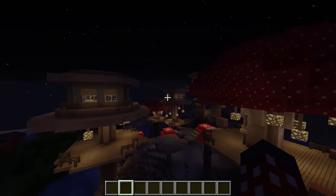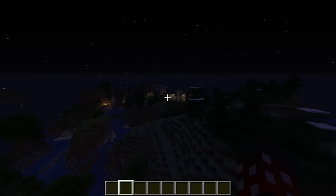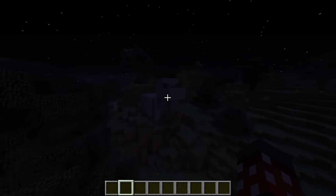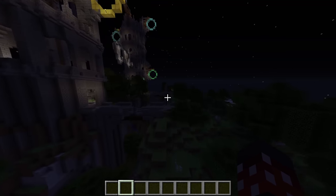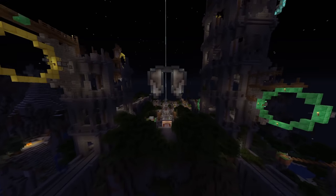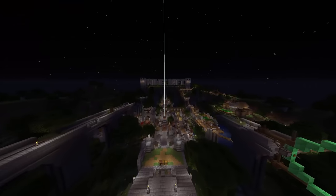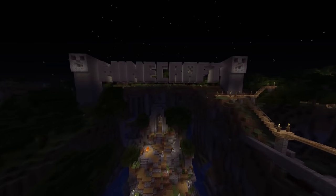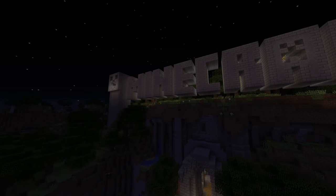Finally, heading back to spawn, you can see a pig and a chicken statue. That's Title Update 41's world summarized as best I can do. Although this world is without a doubt one of the most impressive, I can't help but feel that it's a bit unorganized and kinda hard to navigate at some points. So let's see how they improve on the final one.